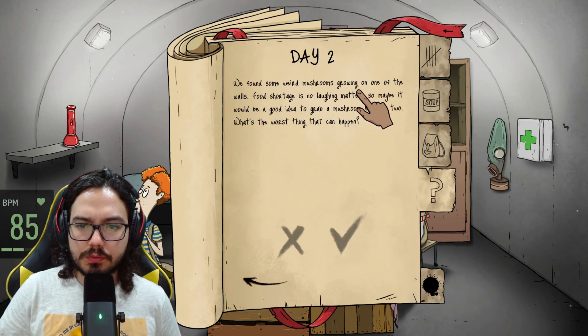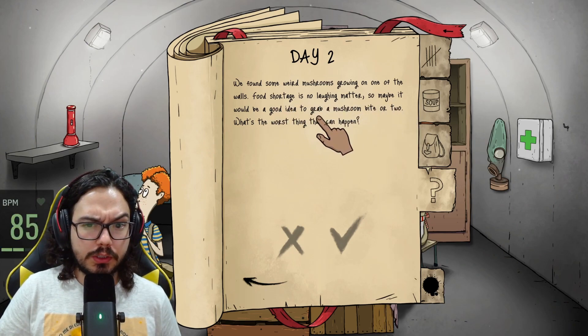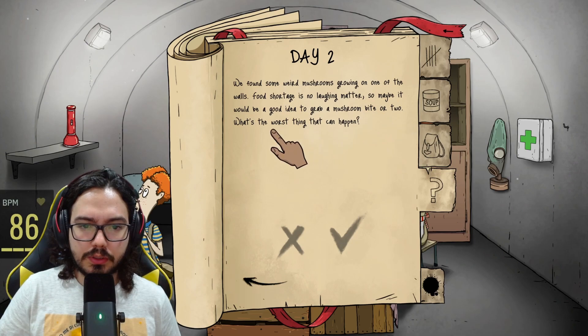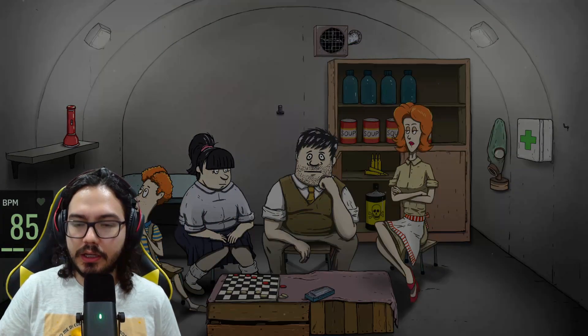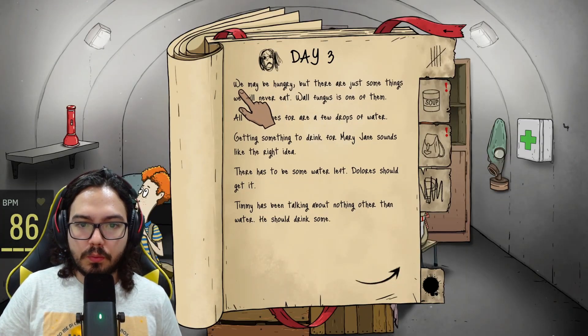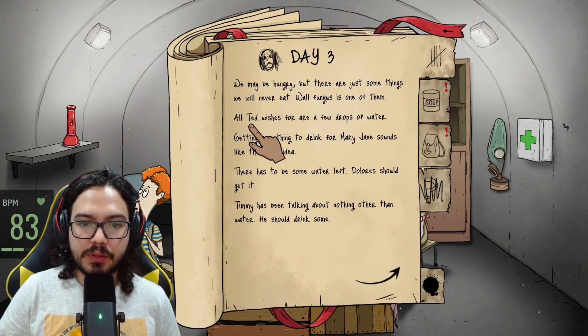They say we found some weird mushrooms growing on one of the walls. Food shortage is no laughing matter, so maybe it'll be a good idea to grab a mushroom bite or two — what's the worst that can happen? Nope — we won't eat any radioactive mushrooms. We may be hungry but there are just some things we will never eat. Wall fungus is one of them.